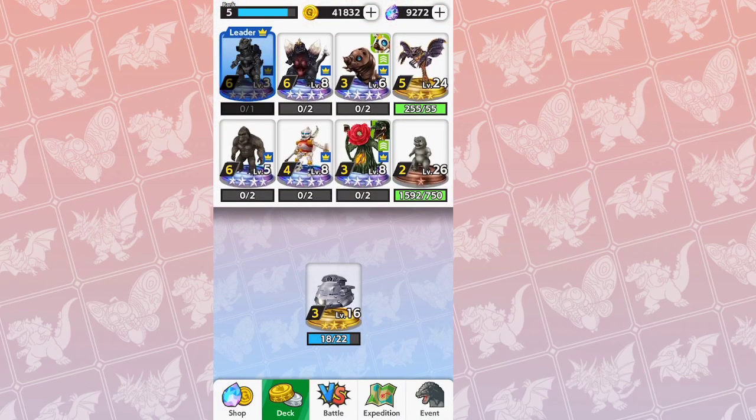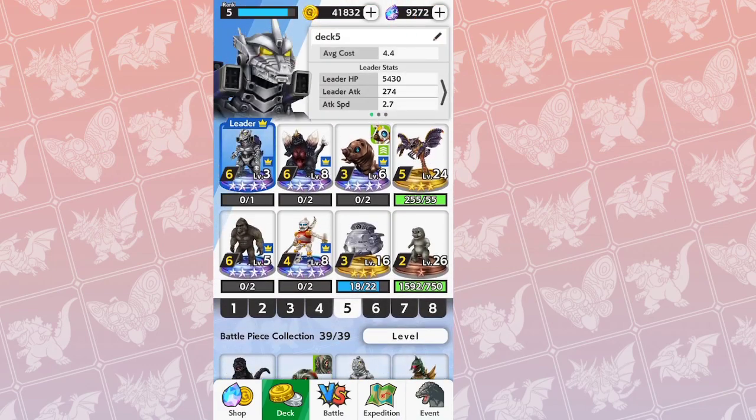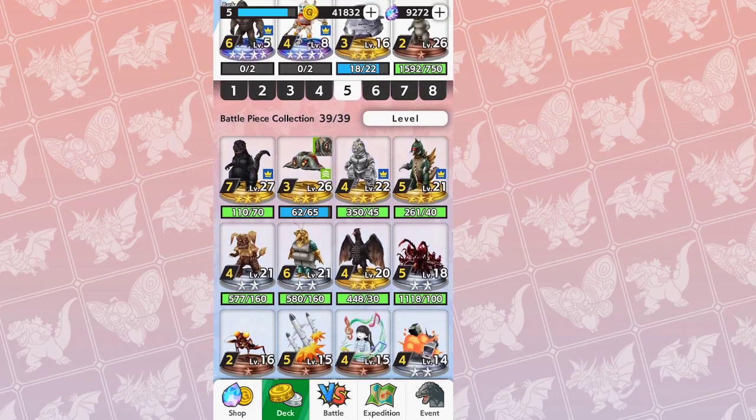Super X — for sure. Super X is really cheap and really good right now, seeing a lot of play. It has a ton of range, so it's great for dwindling down enemy health from wherever you are on the map.